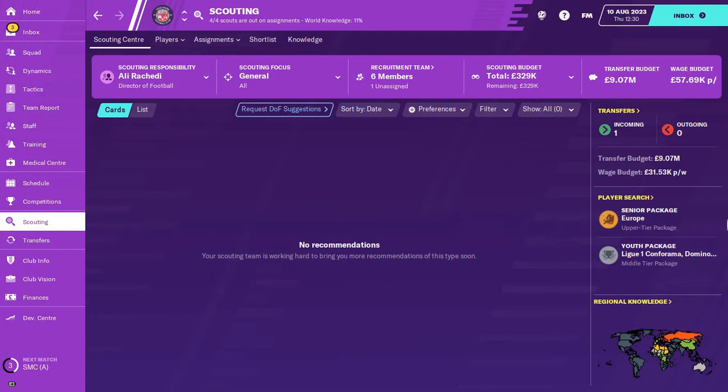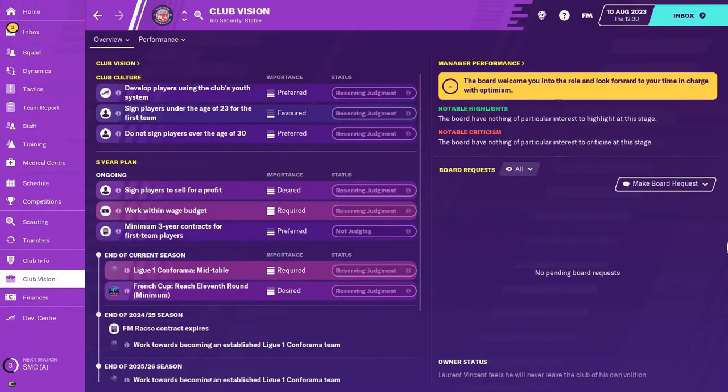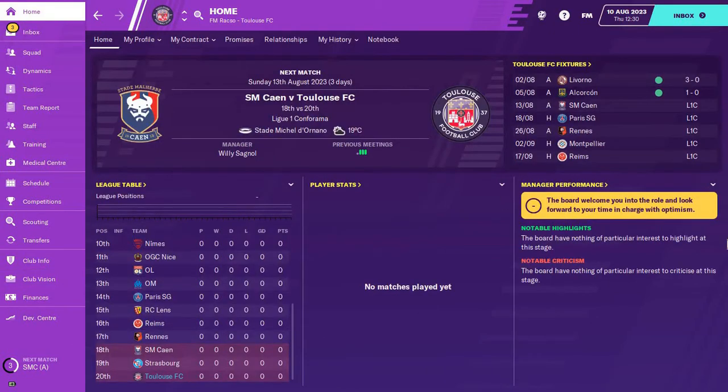This is all we have in the transfer budget: 9 million dollars and 57 thousand. It's not exactly what we wanted, the club isn't the richest — they're not even in the positives right now. The club vision only wants us to finish mid-table; they originally wanted us to just avoid relegation, but I told them I could get a mid-table finish. Our goal is to win the league, so even mid-table would be pretty disappointing given our track record with other sides.